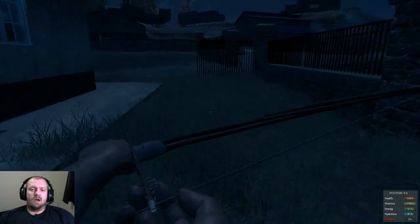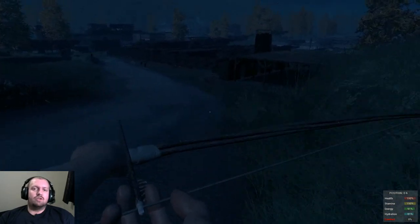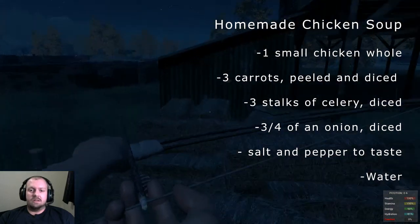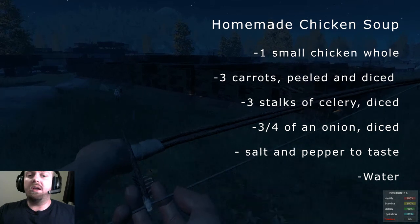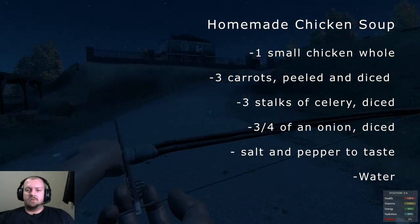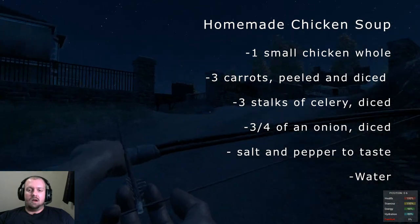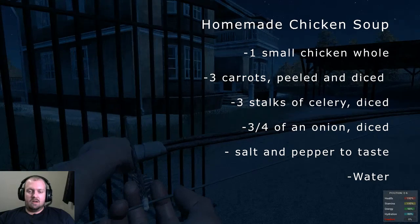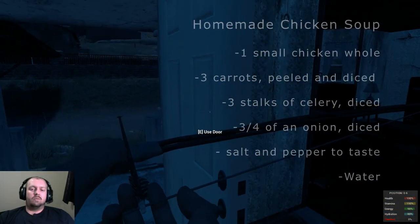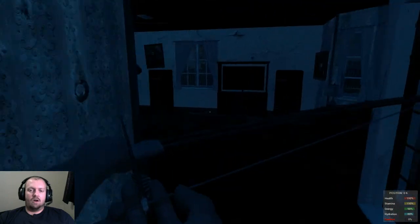To end this episode, I want to talk about a food that everybody should know how to make — a really good chicken soup. For this recipe you're going to need one small whole chicken, three carrots, three stalks of celery — and when I say stalk, I mean one part of the celery, not three whole heads — and three quarters of an onion. We're going to skin our chicken, take all the skin off with your fingers. Then using a sharp knife, we're going to cut all the meat off the chicken — cut the breast off, cut the meat off the drumsticks and pull it off.